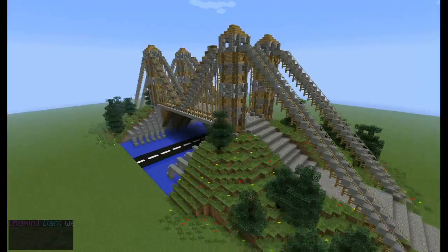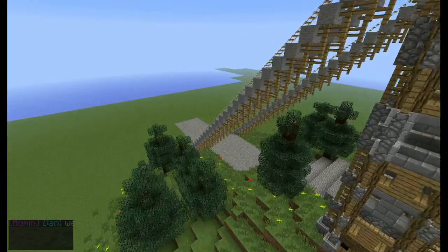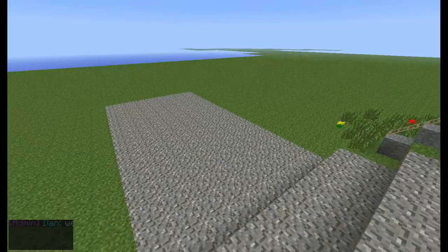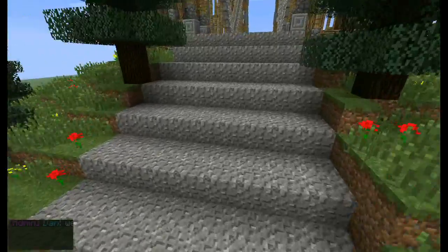First we're just going to get down on the ground. Okay, we've got the steps — I haven't put any steps down, so we'll just fly up there. Okay, we're just going in this tunnel thing, this tower.